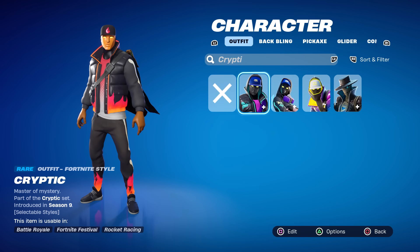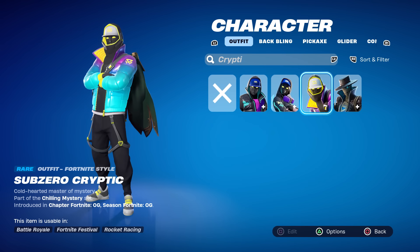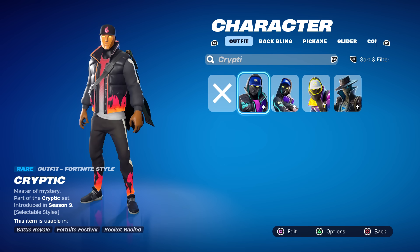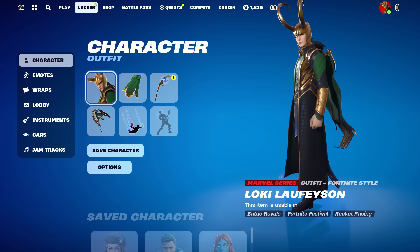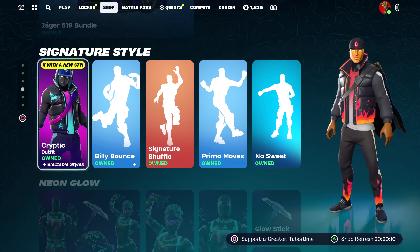Here's the default one that's in the item shop right now, and here's the brand new one — it's called Sub Zero Cryptic. I did a video on this because it's the exclusive PlayStation Plus celebration pack skin. So they advertised this as being in the item shop as a new style, and clearly that's not right.